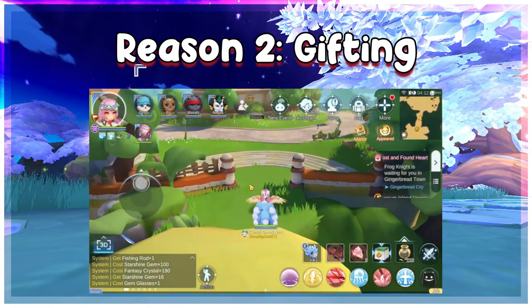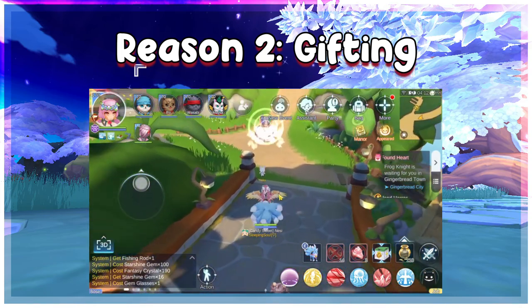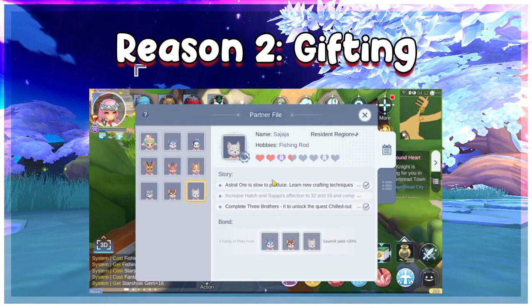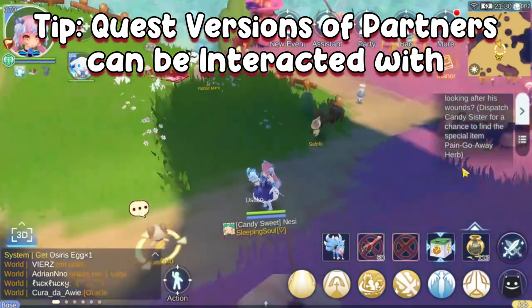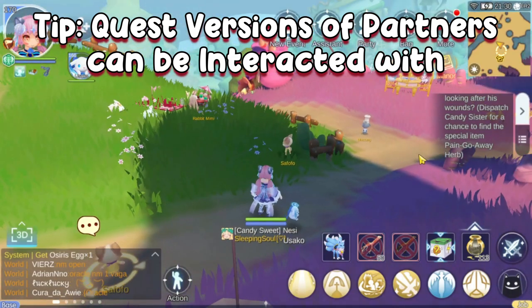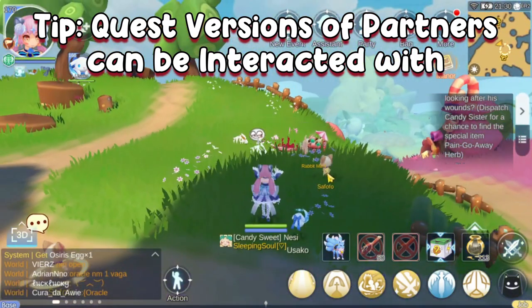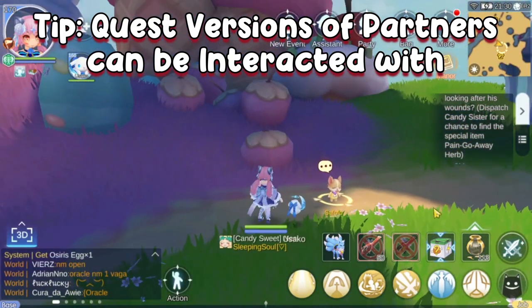Second: Gifting. The most common reason to track down your friends is to gift them. Once you unlock their gifts, only from dispatch, you will want to track them down and shower them in their favorite item. Also remember, if any partner has a quest active, they will just stand still there — or at least a quest version of them will. You may still interact with the quest version of your partner as if they were anywhere on the map, so just click the quest and check your minimap to find out where they are.